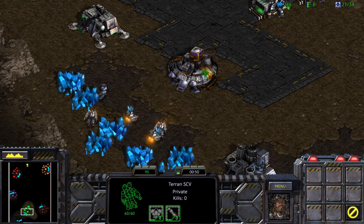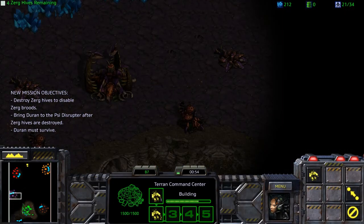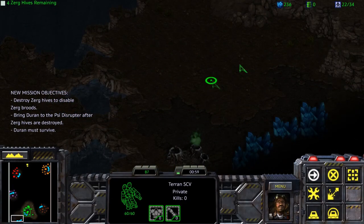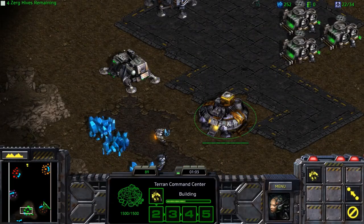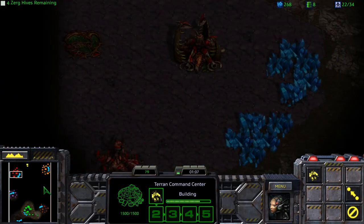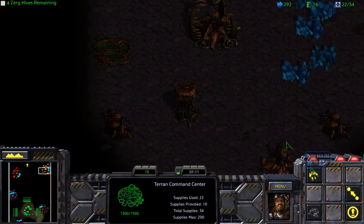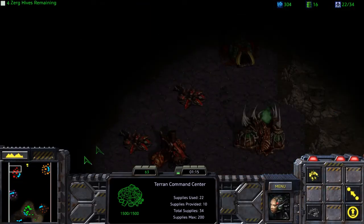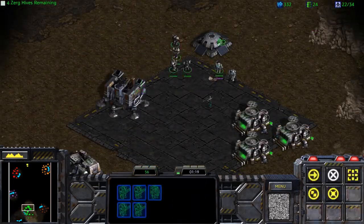As the Terran said, it's pretty straightforward. All we need to do is destroy all of the hive clusters, and the Zerg are done for after that — they don't have control of their units anymore. This is really not a difficult level. It can be challenging to deal with the red and the orange bases. Orange is completely air defense-based, red is completely ground defense-based, and then purple and brown are a bit of a mix.